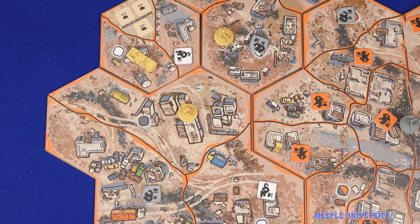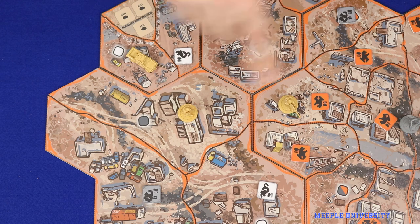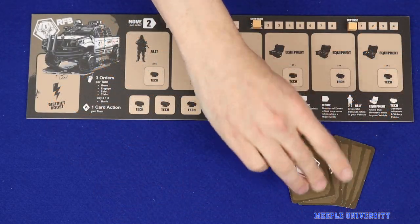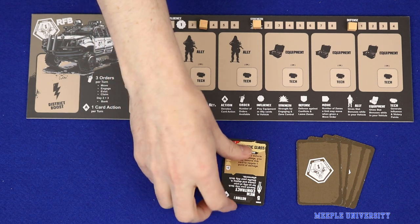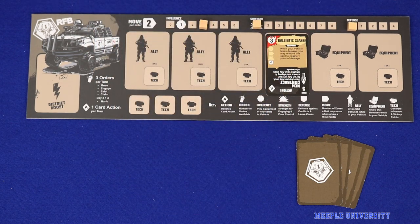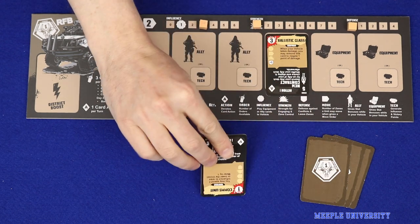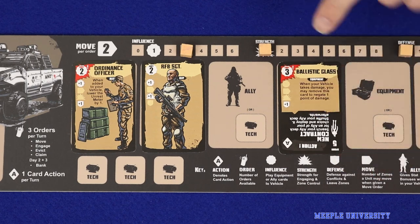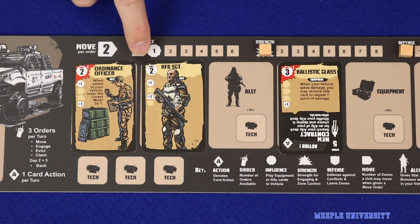On each turn, a player takes all of the following actions: one free on-board action called an order for each deployed ally; three additional orders distributed however the player wishes among the vehicle and allies; playing cards on their coloured side to boost the player's vehicle with either crew or equipment; or playing cards on their black side, discarding it to take the action printed there. Equipping the vehicle costs influence, and the amount of influence a player has to spend each round depends on the cards already equipped to the vehicle.